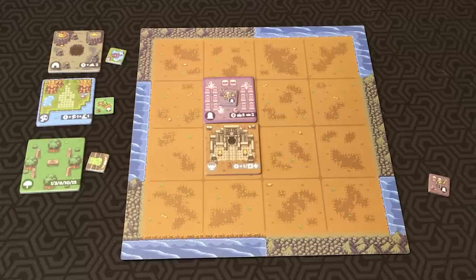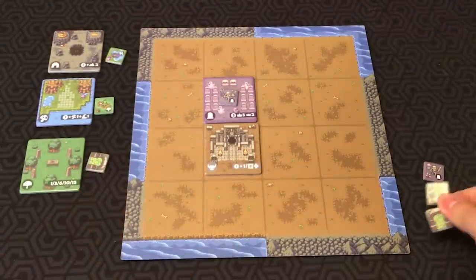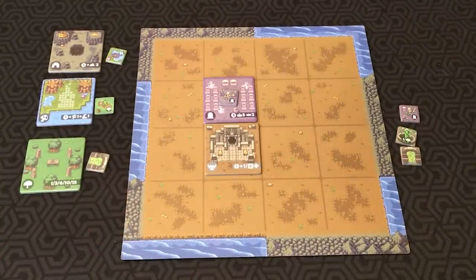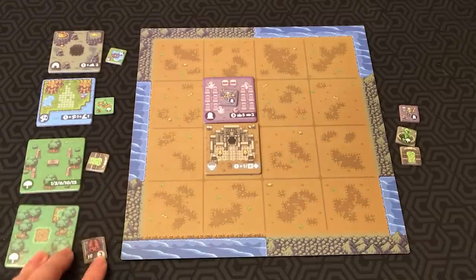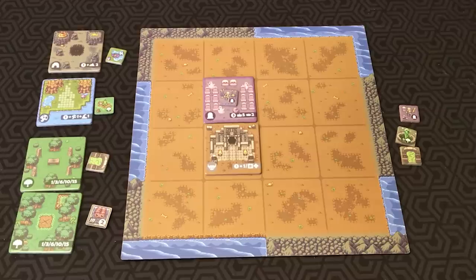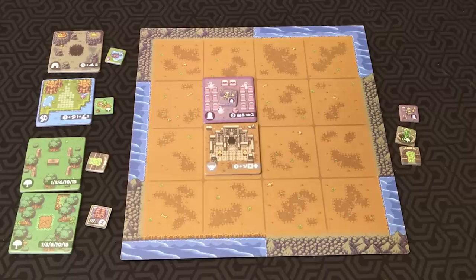Any unused monster or miniboss tokens in your lair must always be placed onto an open tile as soon as one is available. You may only end your turn with unused monsters or minibosses in your lair if you have no open terrain spaces on your map. If you ever collect a pair with crystals or portals, these always go into your lair. At the end of your turn, you restock by drawing a tile and a token from the deck. Once all players have filled their maps with terrain tiles, that's the end of the game — then you score.